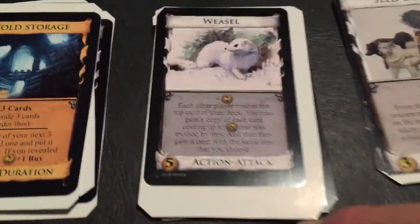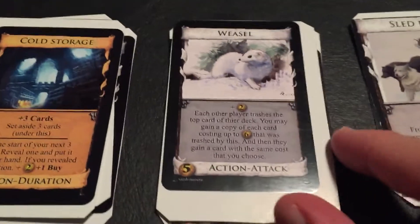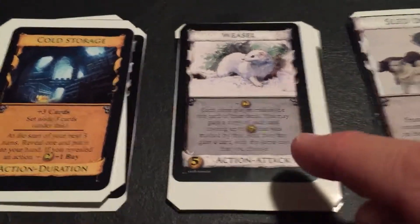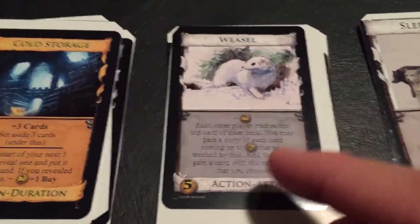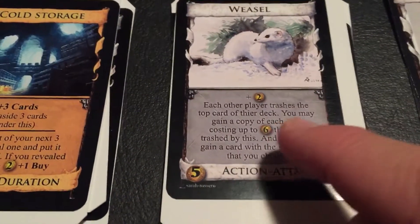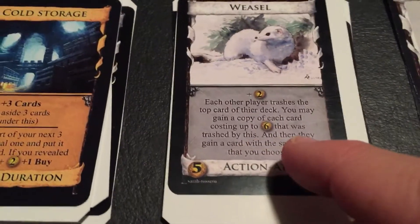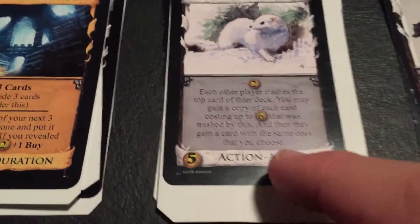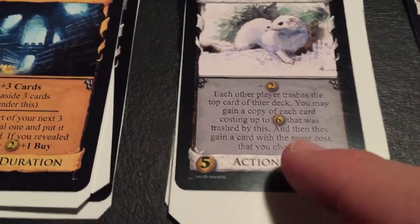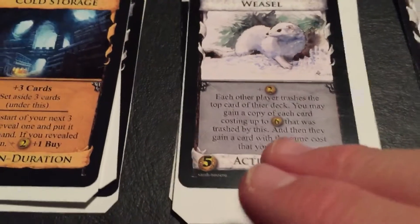Then we have the Weasel. What does a Weasel remind you of? How about a Swindler? That's what I think of — Swindlers. This is very similar to Swindler from Intrigue. You get plus two money, each other player trashes the top card of their deck, you may gain a copy of each card costing up to six that was trashed by this, and then they may gain a card with the same cost that you choose. It's actually Swindler and Jester combined.